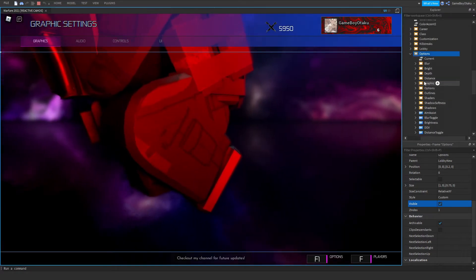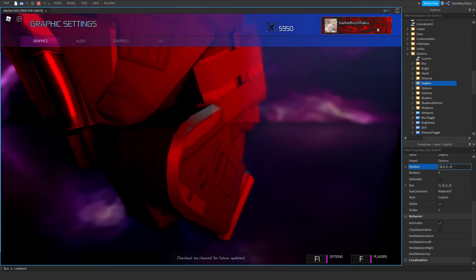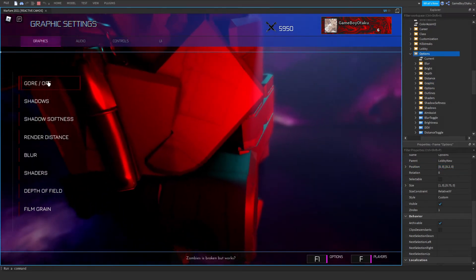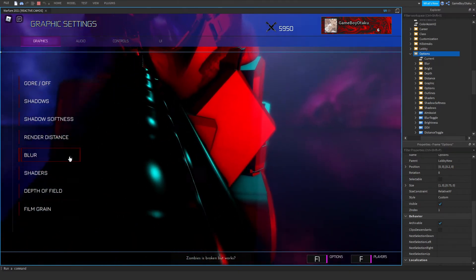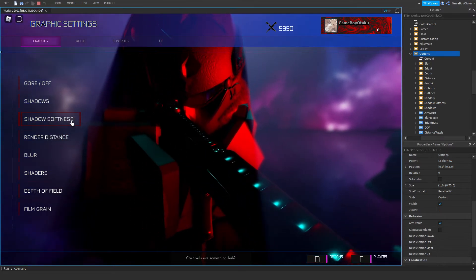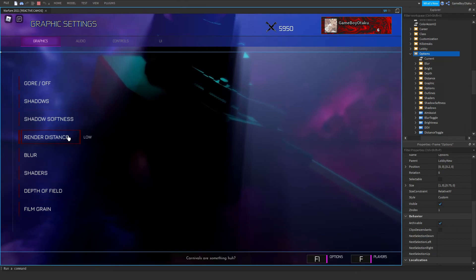If I pull up the actual options menu — which there is one — let me find it. This is the graphical settings. It doesn't have its animation yet, but this is how it's going to look. None of these actually changed colors yet because I haven't added that in, but so far this is how things look. It's pretty simple.